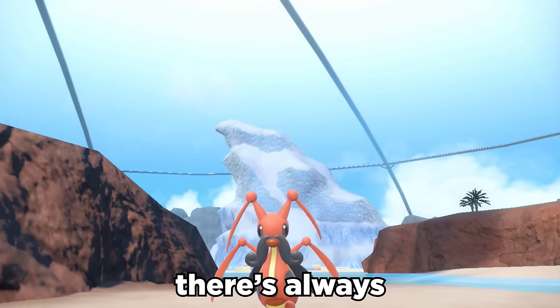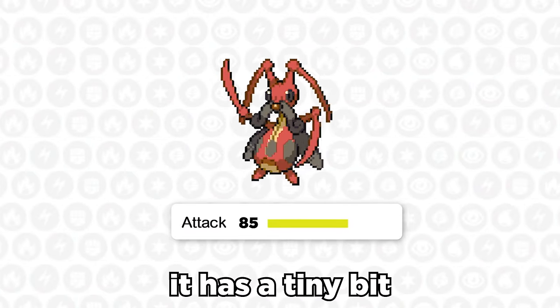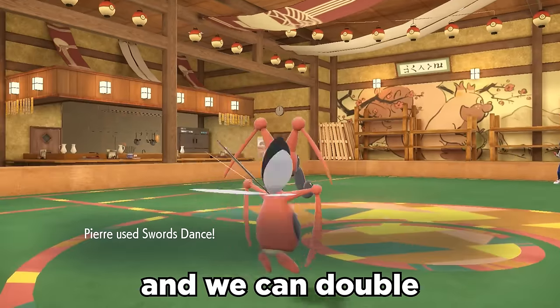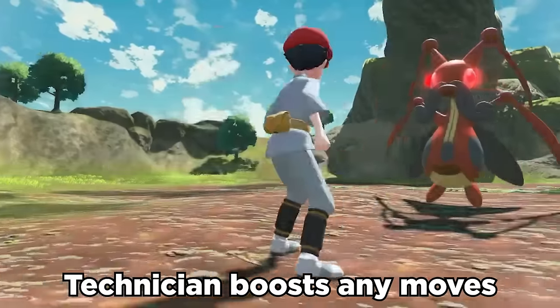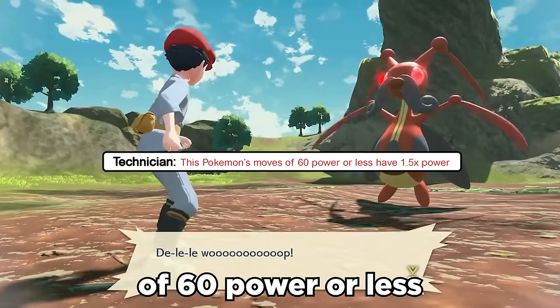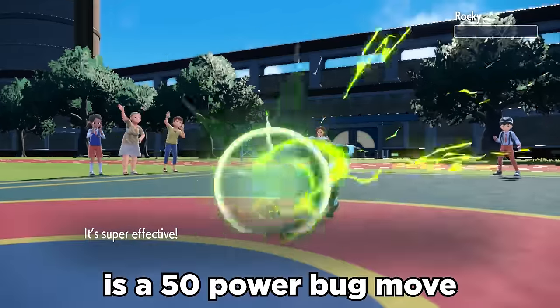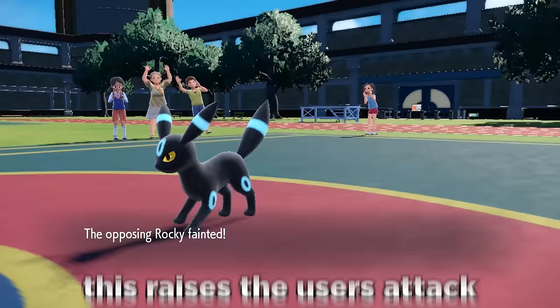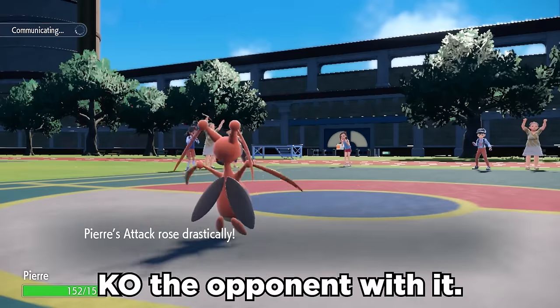But if you're feeling crazy, there's always the sweeper Krikatoon of death. At base 85 attack, it has a tiny bit of firepower, and we can double its attack stat with Swords Dance. Technician boosts any moves of 60 power or less by 50%. The move Fel Stinger is a 50 power bug move that gets the Technician boost, and this raises the user's attack by three stages if it's able to KO the opponent with it.